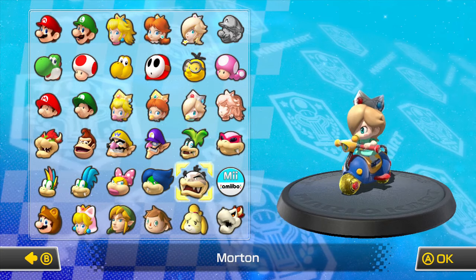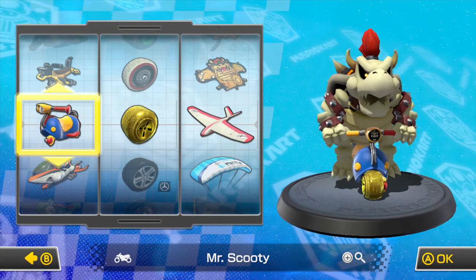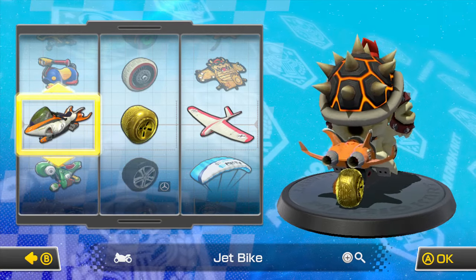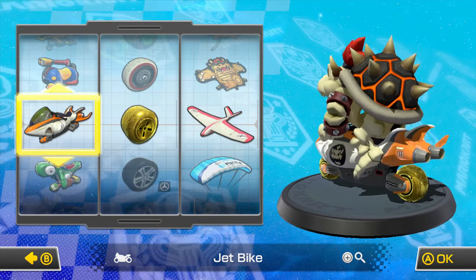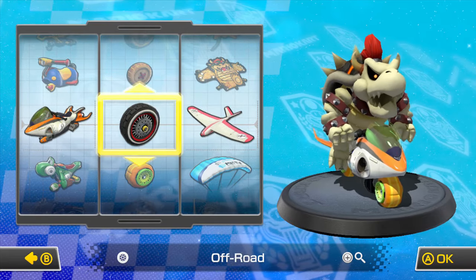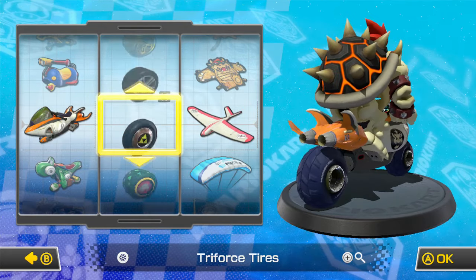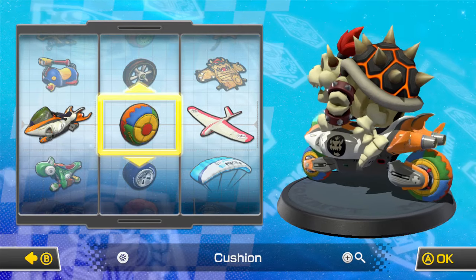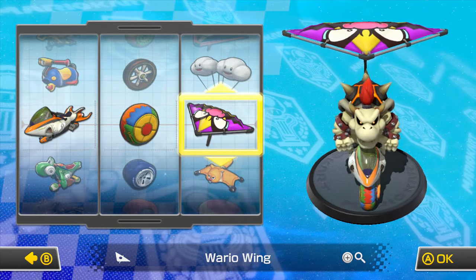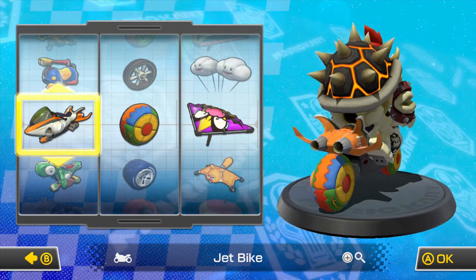In today's episode, we are going to be Dry Bowser! Yes, we're going to be Dry Bowser. I guess we could use the jet bike. Yeah, let's use it. A lot of wheels to choose from — the cushion wheels would have to do it, with the wire wing. So jet bike, cushion, wire wing. I think that's appropriate, it will be fine.